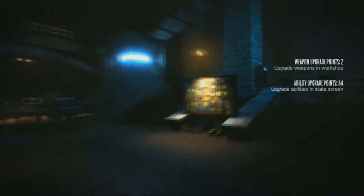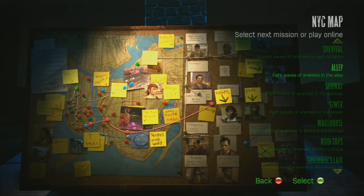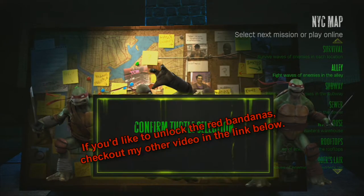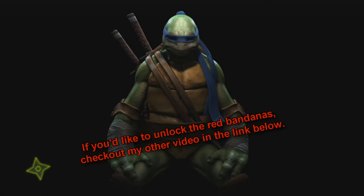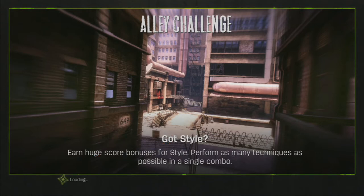Hey everybody, it's Horizon here. We are going to be talking about some quick tips to help you out with playing as Michelangelo. We're going to start with his strengths and move to his weaknesses to give you an idea of how best to utilize him. One of the first things to point out about Mikey is that he is probably the easiest to pick up and play, but he might be one of the hardest to master.